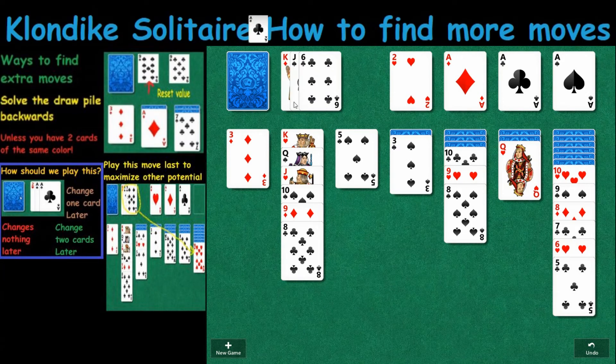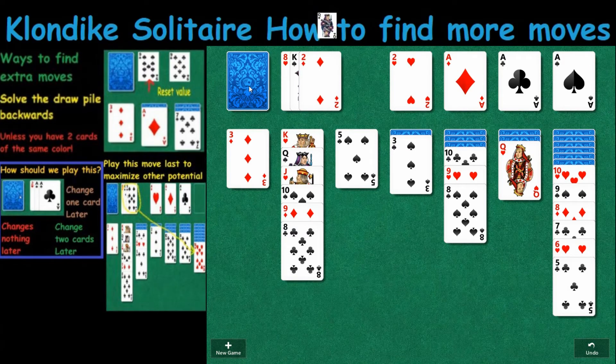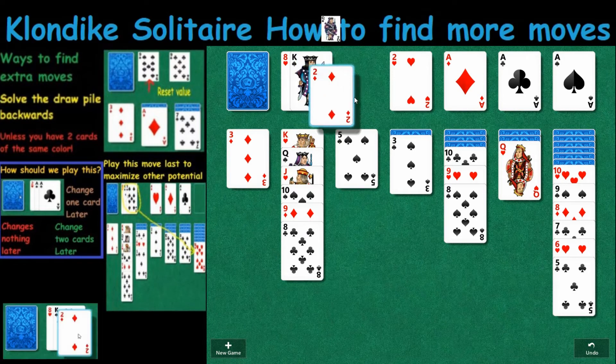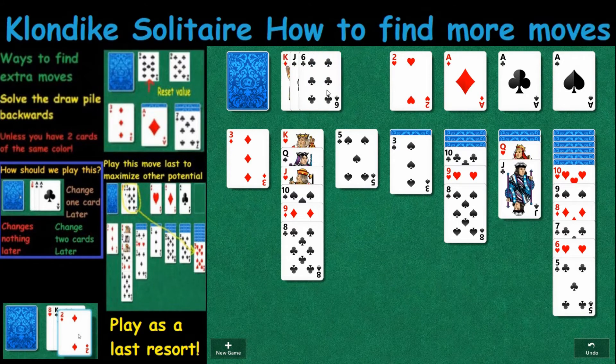Now it's a question of: can we find one more extra move? If we can do that, we're going to be able to solve this. I'm going to wait on this card until I see there are no more moves. What I'd like to do is whittle this top pile down first, and then focus on what I have here. Sometimes you can make exceptions if you know what cards are where.